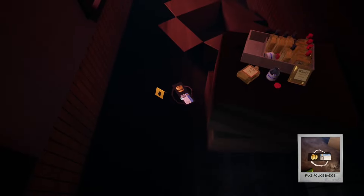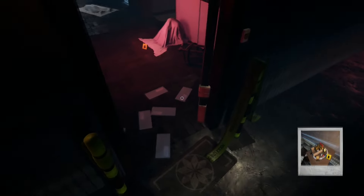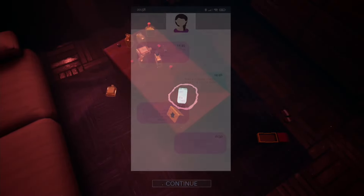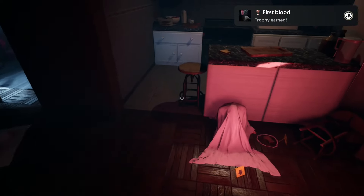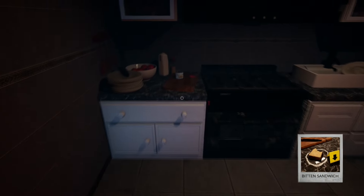Now interact with the bottles to your right by pressing the R2 button, then turn right and enter the next room. To your right there is a sandwich on the floor, interact with it. Now turn left and interact with the ladder on the desk. Slightly to your right there is a table with a smartphone and some bottles, interact with both items. Now turn around and go into the kitchen.